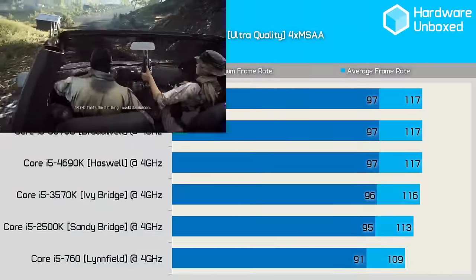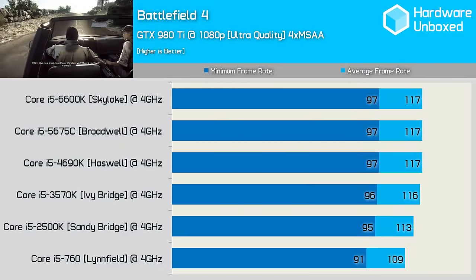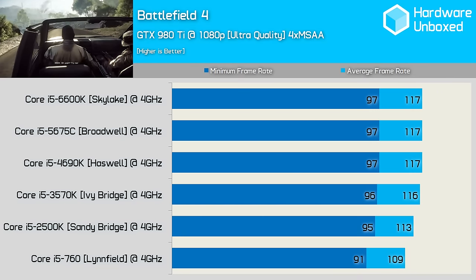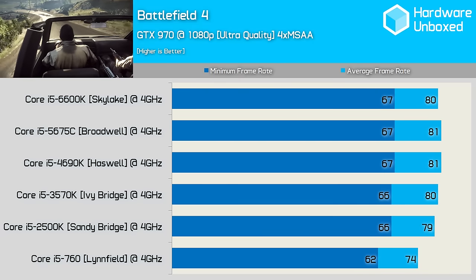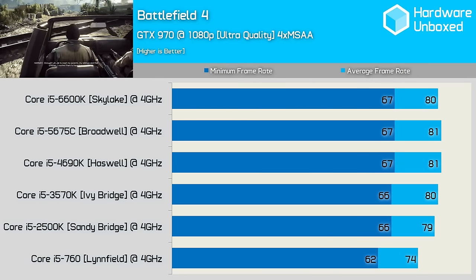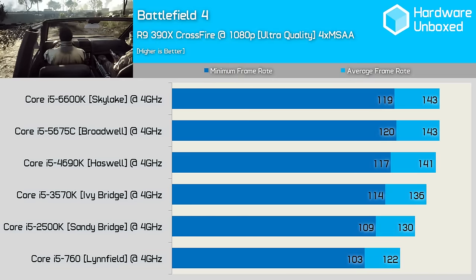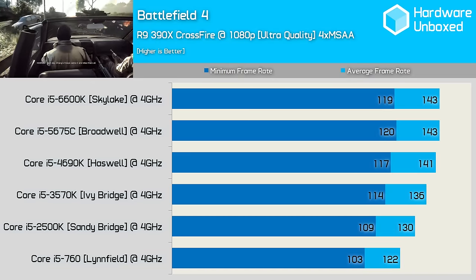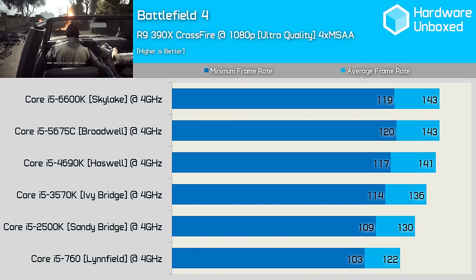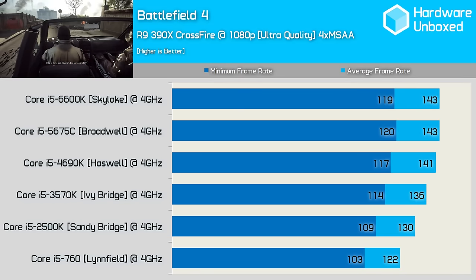Battlefront was also tested using a pair of Radeon R9 390X graphics cards in Crossfire, and here we see that while the all-important minimum frame rates are surprisingly close, the more recently released Core i5 models delivered better top-end performance. Like Battlefront, Battlefield 4 is another popular title that, at least in single player mode, isn't very CPU demanding. Here all six processors including the 760 provided competitive results with the GTX 980 Ti, and even the 760 was able to push past the 120fps barrier without dipping below 100fps at any time, which is very surprising.